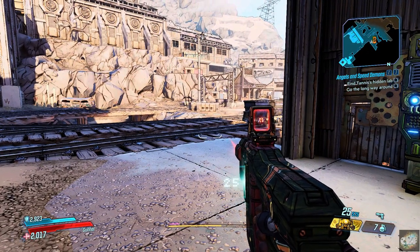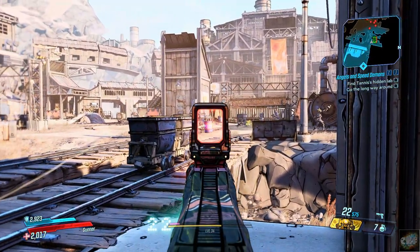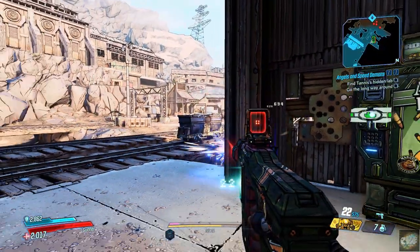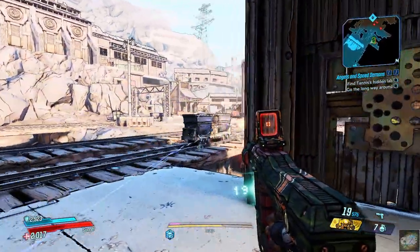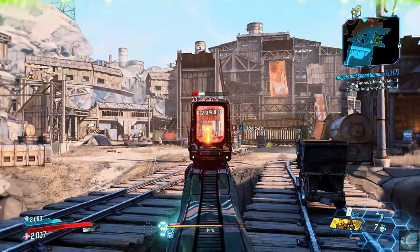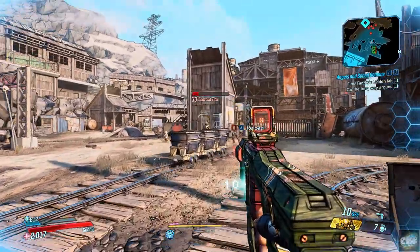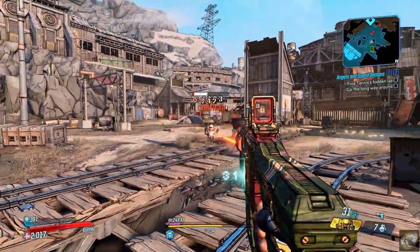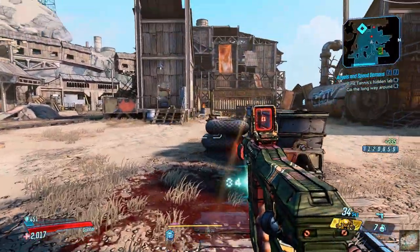I've already cleaned up the backpack a little bit. I picked up a legendary gun — I don't know how good it is, we're just giving it a try out here. It's a pistol. It is a Torgue, so typically what happens with a Torgue once you run out of ammo...